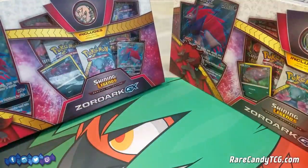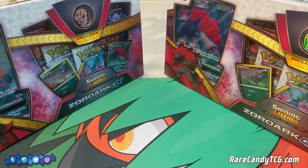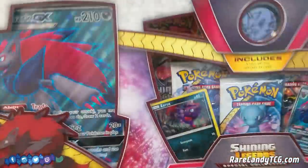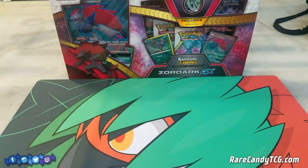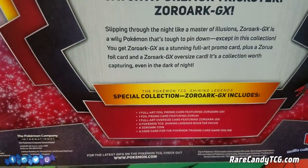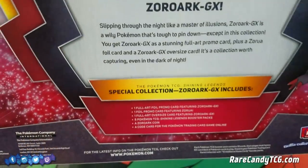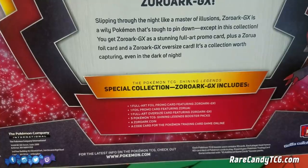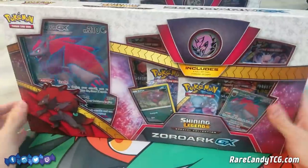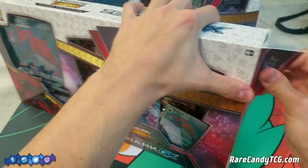I had to pick up a couple of these full art collections and open them here on the channel. It's definitely a collection I think picking up multiple of is pretty decent — it's a very playable card. So we're going to open this thing up — actually both of them — and see what we can get. First let's go over what actually comes in this thing and check out the back of it. We have one full art promo card featuring Zoroark GX, a foil promo Zorua, the oversized Zoroark GX, five Shining Legends packs, a coin, and a code card for the online game.